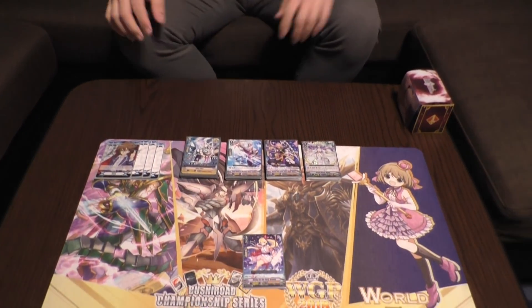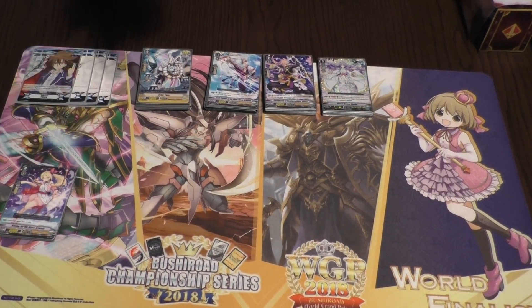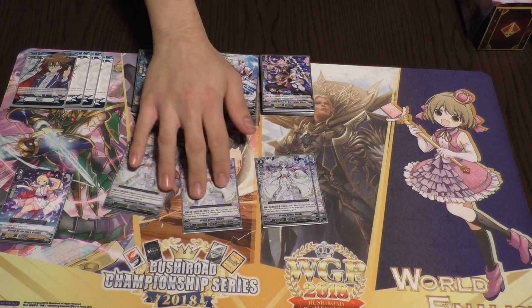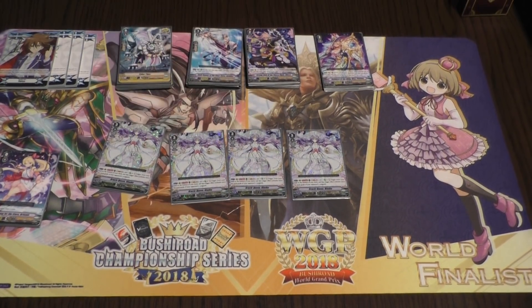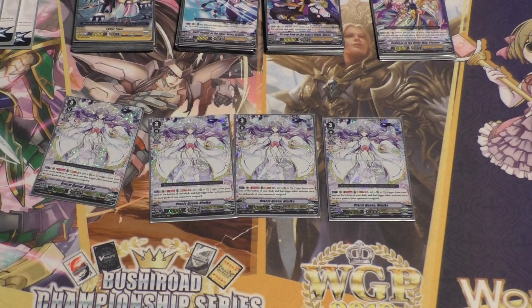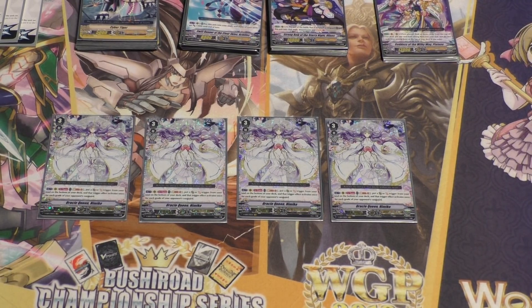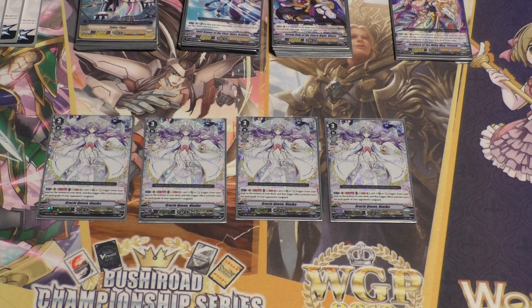Alright, let's take a look at the deck. So you have your starter — some people like to play a trigger, but I'd rather just draw a card and hit more triggers. Moving into Grade 3 first: very straightforward, you have four of your VR Oracle Queen Kimiko. Most people don't know it's Soul Blast 5 — you choose a draw trigger or critical trigger and apply those effects three times. She's the main base of the deck. Drawing free cards and giving 10k to the board is a pretty busted effect, and the critical is a good finisher.